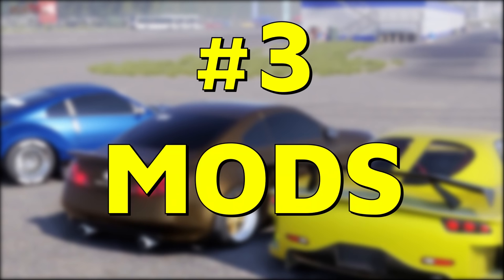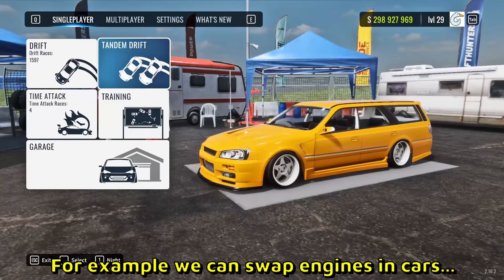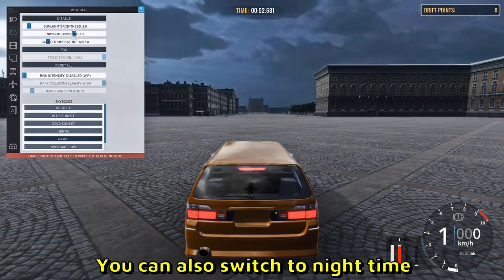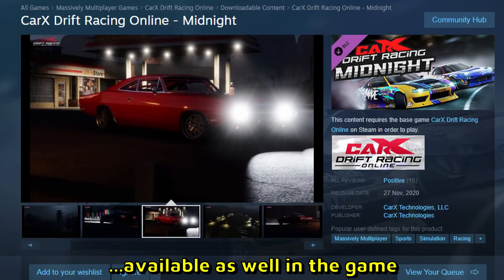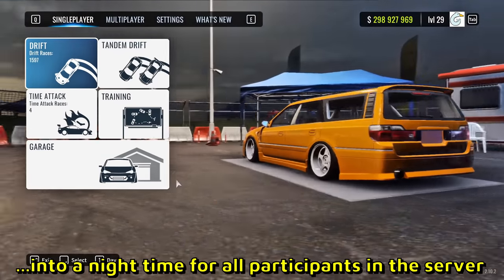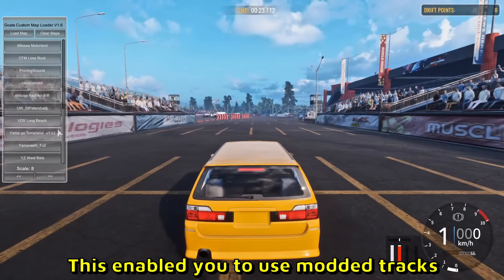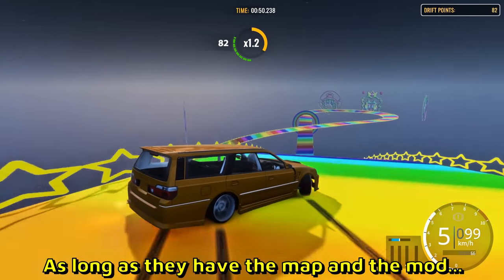Number 3: Mods. CarX has a lot of mods, but only PC players can use them. For example, you can swap engines in cars with mods — something you can't do by default yet. You can also switch to nighttime and enable blinkers and headlights. There is a nighttime DLC available in the game for a couple of bucks, which turns the whole server into nighttime for all participants. Most mods only impact your own screen, not other players. Another cool mod is the GOATS map loader, which lets you use mod tracks and play them with other players, as long as they also have the map and mod installed.